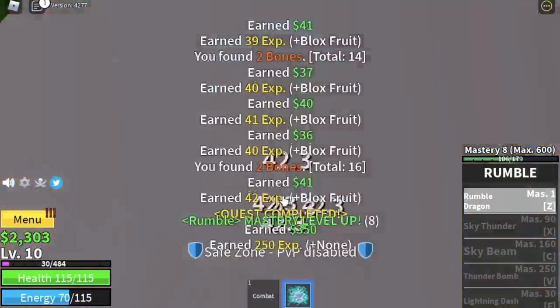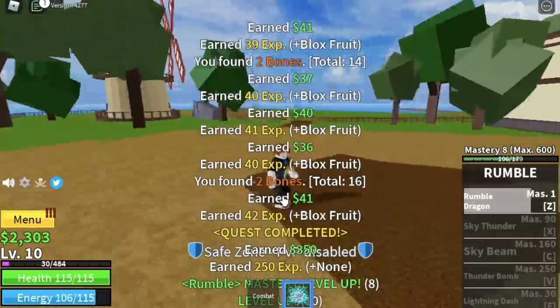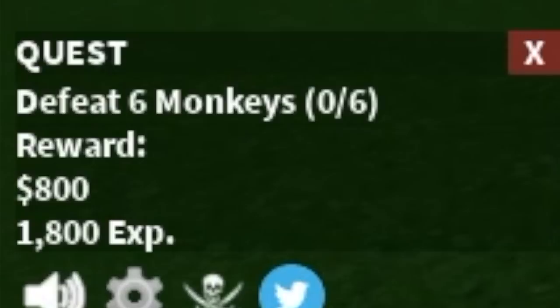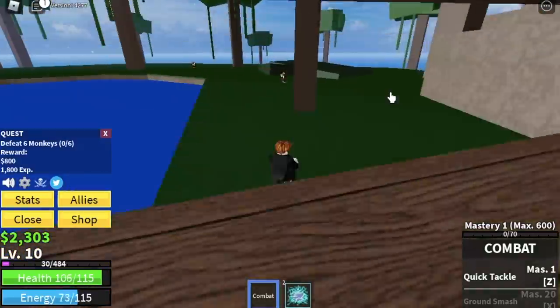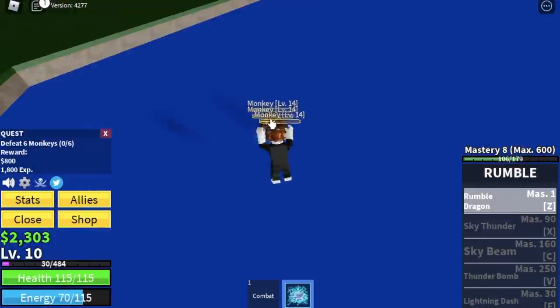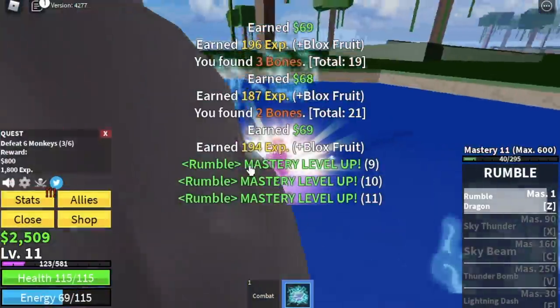With the Logia effect active, enemies cannot hit you — except for those that have Buso Haki. Keep that in mind based on your level and the enemies you're facing. When you reach level 10, go to the jungle and start with the monkeys, luring three at a time. With Logia in effect there will be no problems.